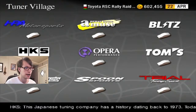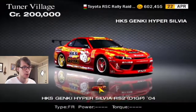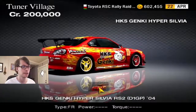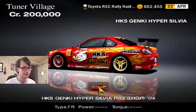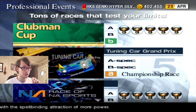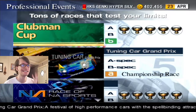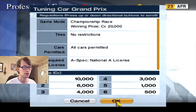Let's go to Tuner Village. I'm going to go to HKS — I already showed you this car last episode. I need this car. It costs 200,000 credits, which means we're going to drop all the way down to 402,455 exactly. But look at this library, look at these rims, the colors — oh man. This is my tuner car. It's my favorite tuner car in the entire Gran Turismo series.